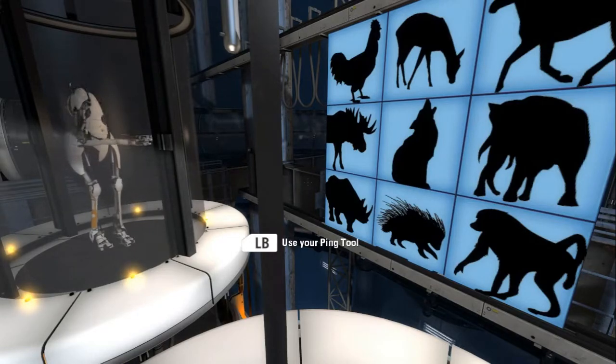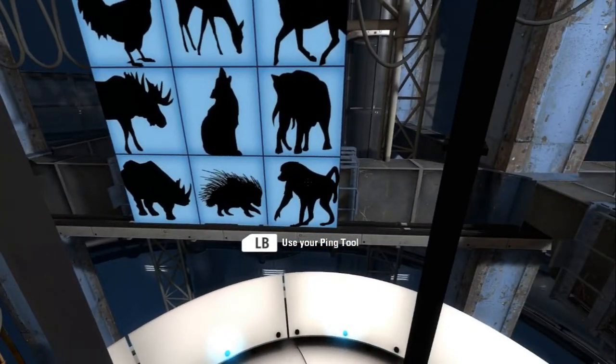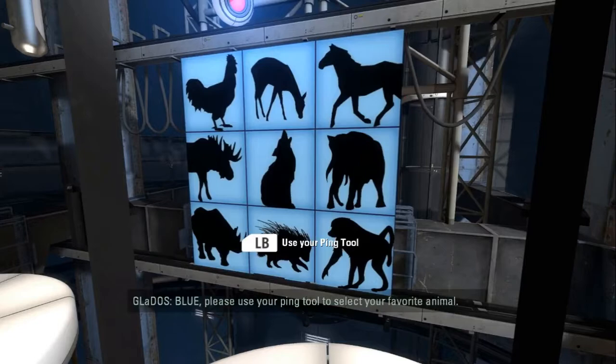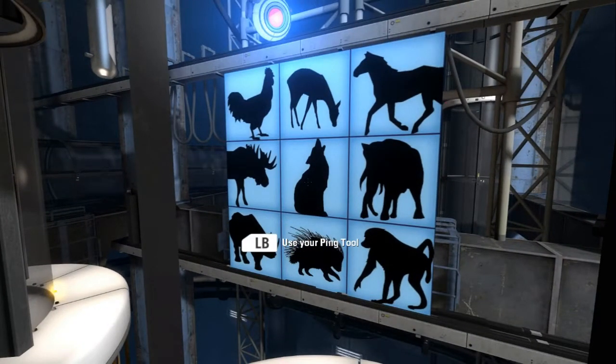So if I'm trying to get your attention, or you're trying to get my attention, the gesture will pop up in the lower right corner of the screen, like a little window. That's what — yeah, okay. So this is like if we want you to look at something, I guess. Please use your ping tool to select your favorite animal, GLaDOS. Please suck my ass — I am trying to decide.